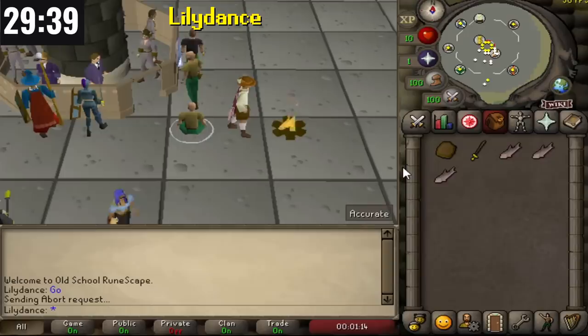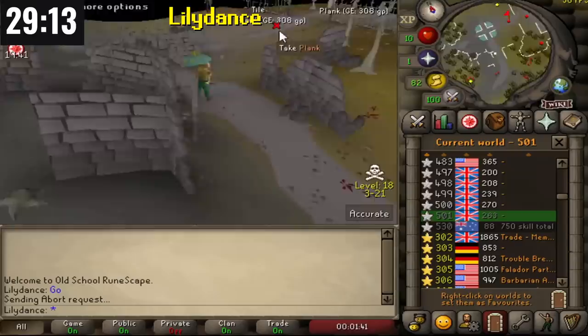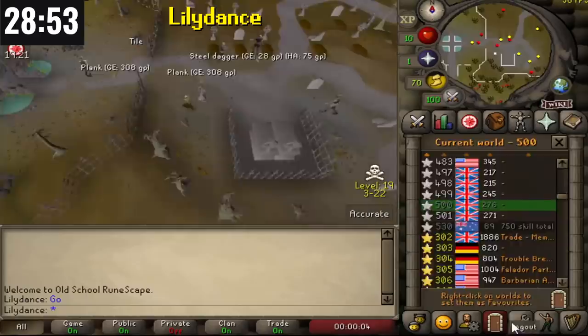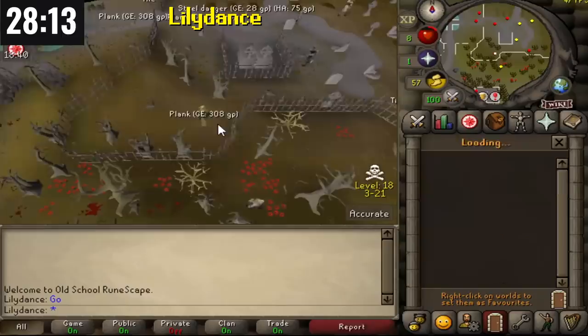Lily Dance starts off by buying some trout from the Grand Exchange and teleporting to the Ferox Enclave via the Clan Wars teleport. They run north to the graveyard where there are plank spawns. The GE price of those planks is 308 GP, and there are at least three spawns in that graveyard, so she's going to be profiting quite a bit per world. She clears out one world of planks, hops to the next, and banks at the Ferox Enclave. I've seen a lot of bots do this before.